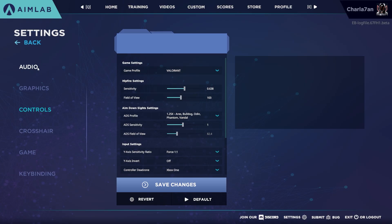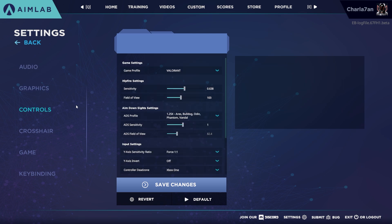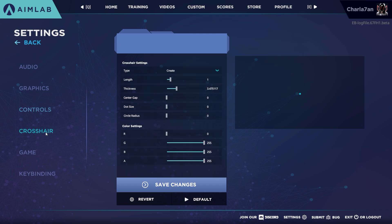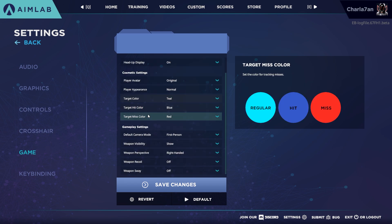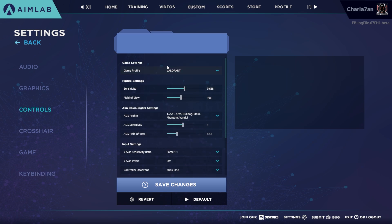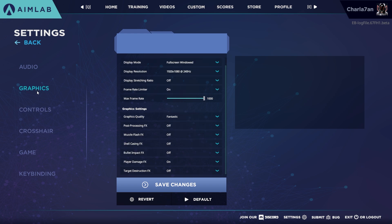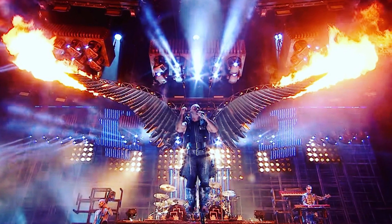At the bottom of AimLab's home screen we have the Settings tab where you can customize your settings to suit the particular game you're playing. These are my personal settings for AimLab that I also use in Valorant — covering audio, graphics, controls, crosshair, game and keybinds. In Controls, at in-game profile, you can actually choose which game settings you want to replicate in AimLab and simply copy paste your settings from that game. I've chosen Valorant in this example — make sure that FOV is set to 103 as in Valorant. Once you copy paste all your Valorant settings into AimLab, you're ready to fire.